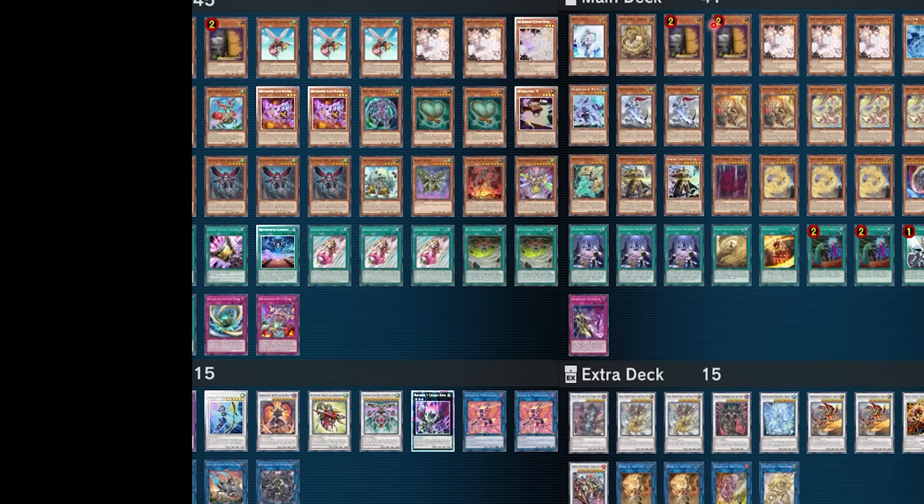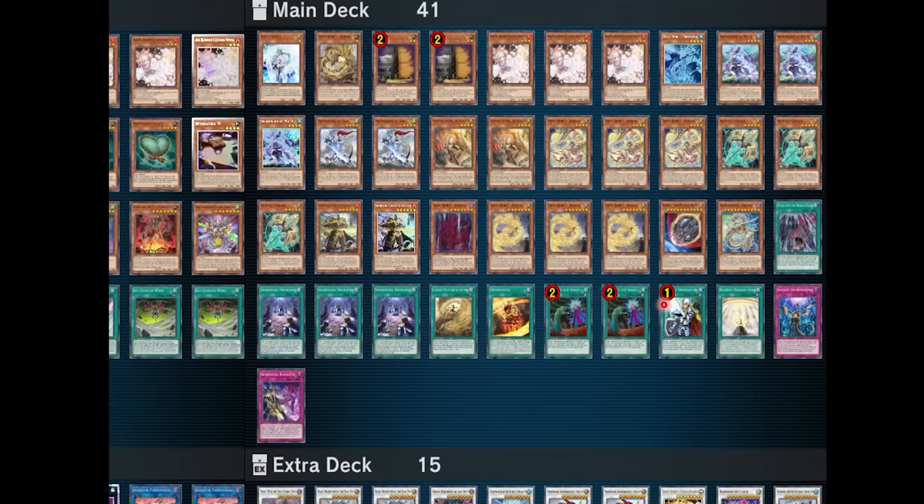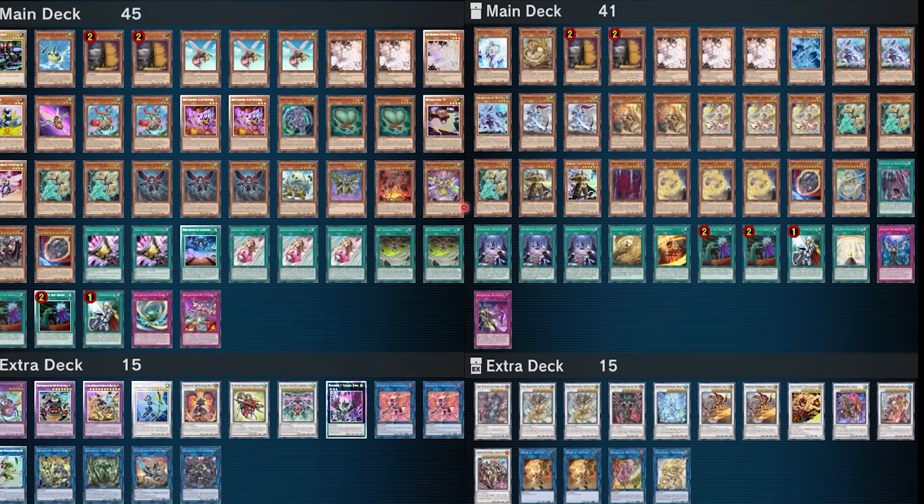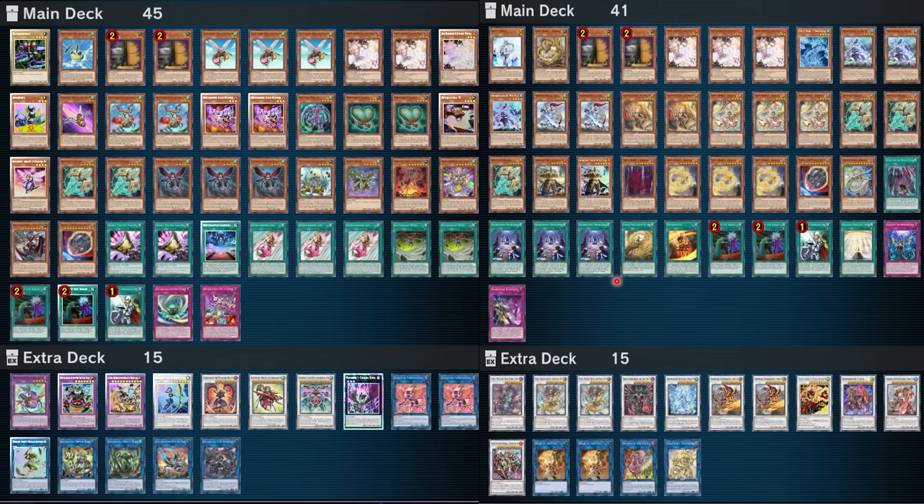Our Swordsoul player is playing really close to 40 cards, wanting to maximize hand traps and get that math right. So with this combo, he's going to want about 13 other Swordsoul cards. Let's count: going through his Swordsoul monsters and searchers, including Blackout which is also a Swordsoul card — he lands at 14. So this guy is right on the money. Let's take these two decks and go into some replays to see if the math works out.